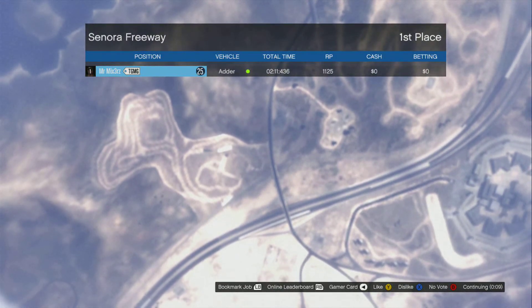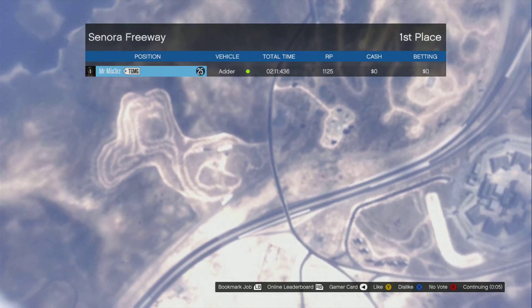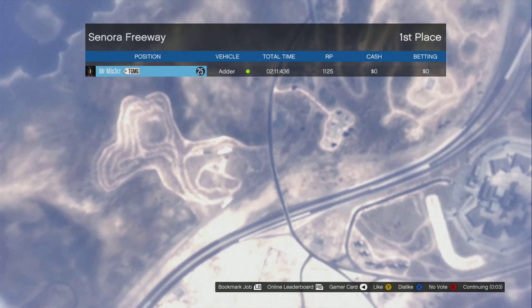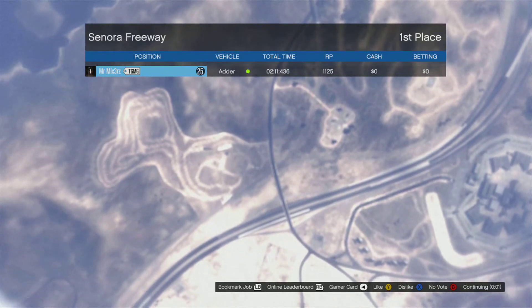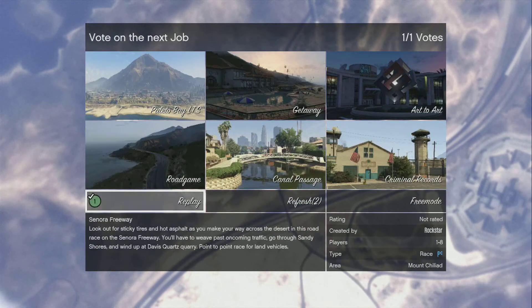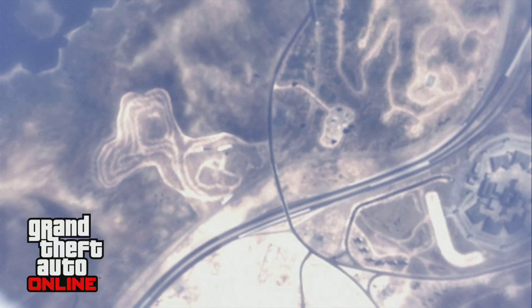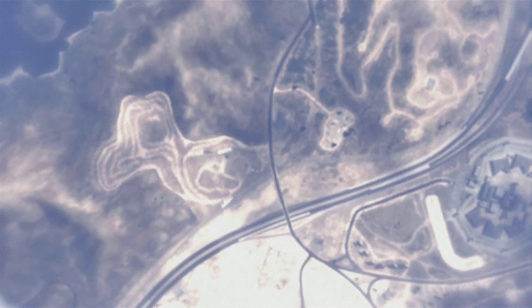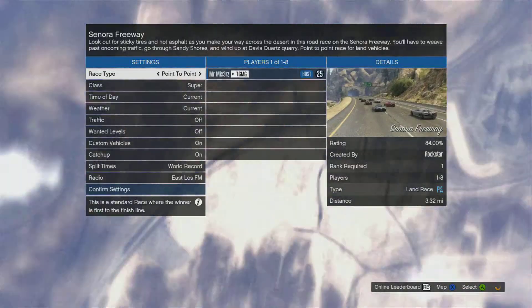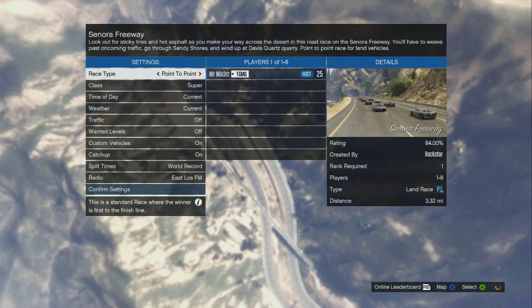Another fact about this — if you're doing it with two players, the person who gets first gets four thousand dollars plus, and the second person gets two thousand plus. It's pretty fast money-making, it only takes two minutes each race unless you're hitting each other — collisions add time. That was the fastest time I got for you.